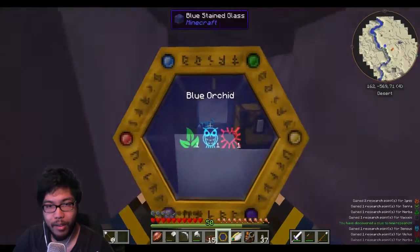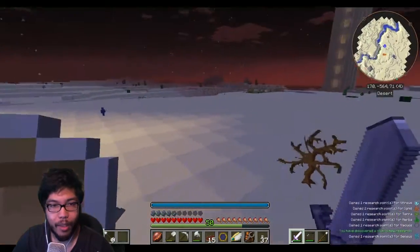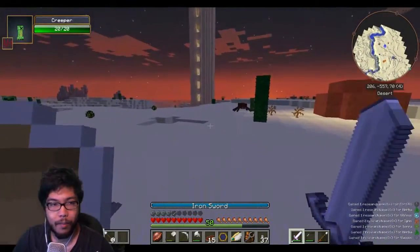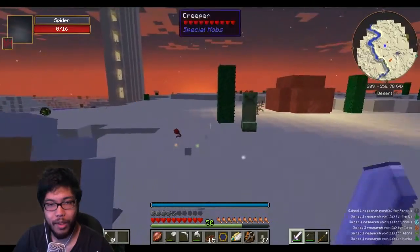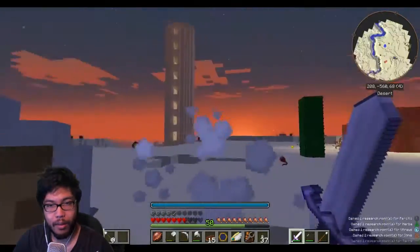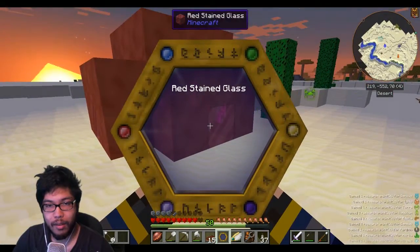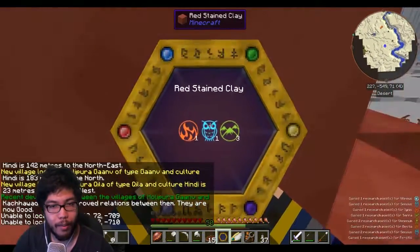I discovered a clue to a new research - flower pot, nice. We got a chest here - clay disruptor, some clay. This picks all that stuff up. Blue stained glass - interesting. There's another clay area, let's go check it out. Creeper - don't blow up again! The creeper's on one night - screw you! That was close. Spider eye, nice! We're getting so much new research, this is amazing. Red stained glass. Oh, we got a new village - that's sweet!